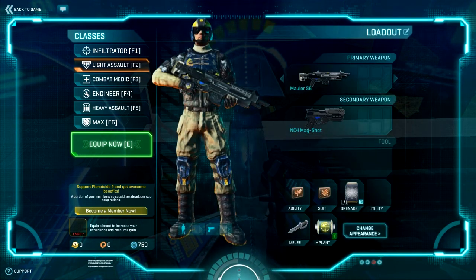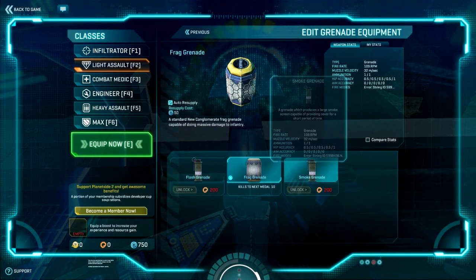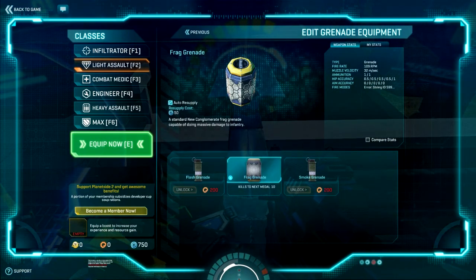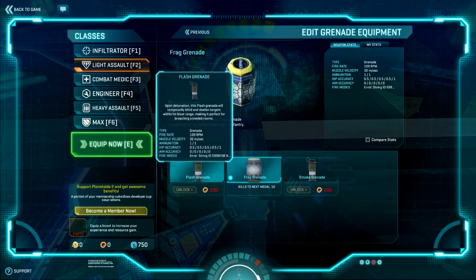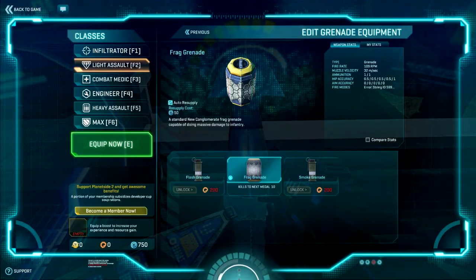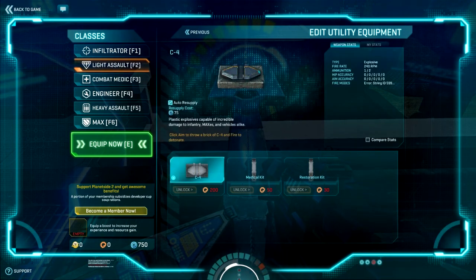In the medic, you'll have a utility slot with C4, medical kit, and restoration kit. Medical kit gives you an instant restoration of a large portion of health. The other one is a large portion of health over time. Now if you go back to the light assault and click on grenades, you have a flash grenade and a smoke grenade besides frag grenade. Smoke's really useful because nobody can see through it unless they're spamming Q - which is a legitimate tactic called the Q spam. You just spam Q and it'll mark all your targets, then you can mow them down as they try to run through the smoke.